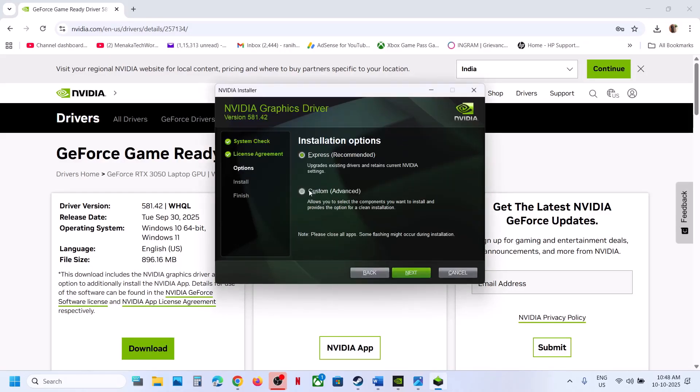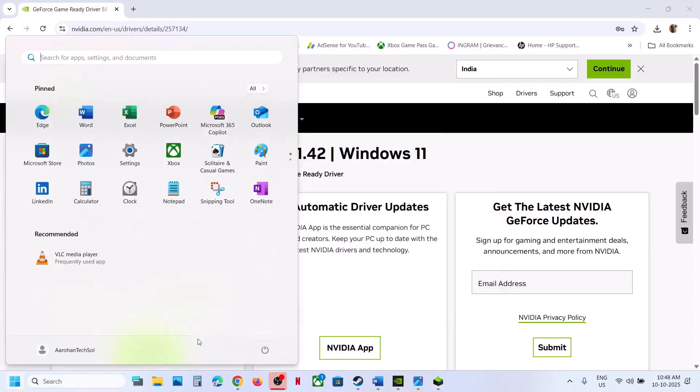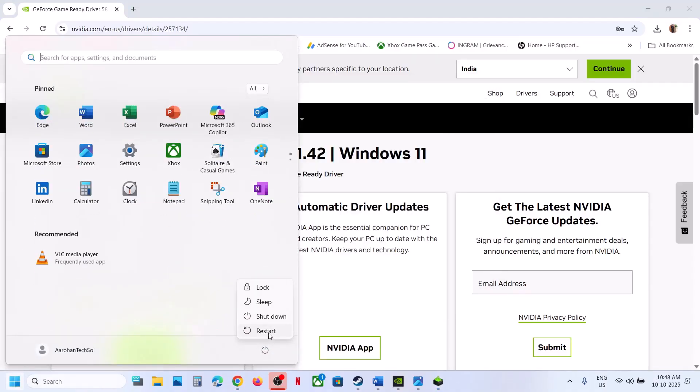Click Agree and Continue. Then select the Custom option and click on Next. Put a check on the box which says Perform a Clean Installation. Click Next. Once the clean installation is done, restart the computer. After the system restart, launch the game.